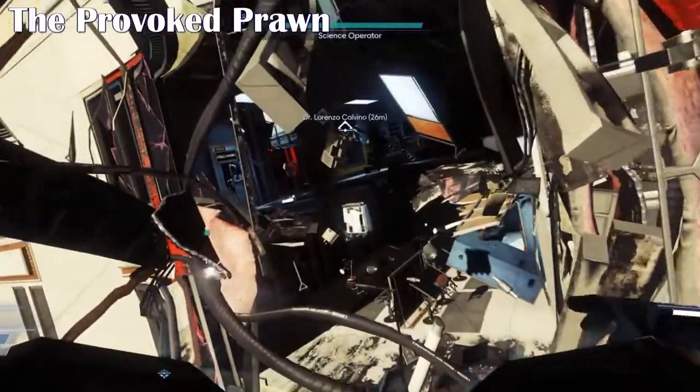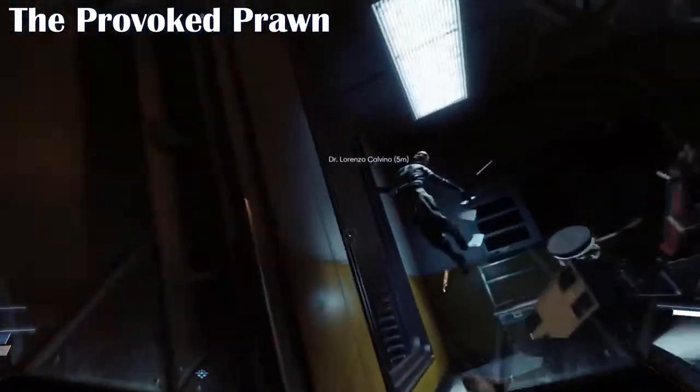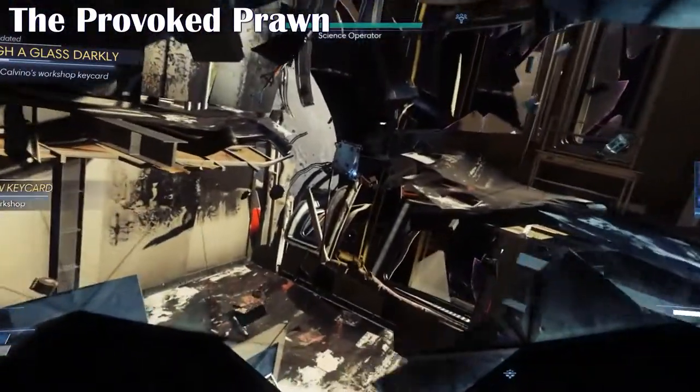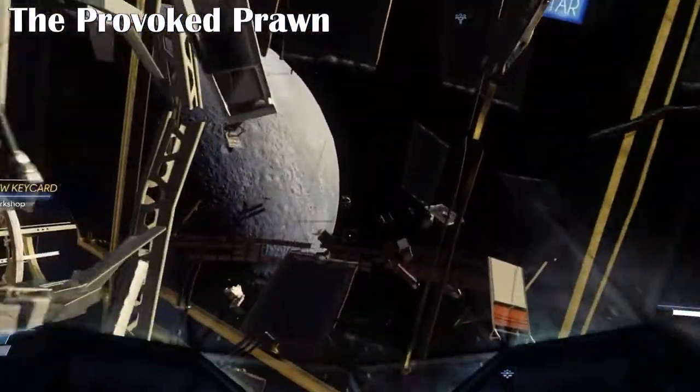There's a lot of stuff in there that's worth looting, and you will come back to this at some point in the future because there's a control panel that you can fix there. But you can see the key card just floating below or around Dr. Galvino — grab it, then go back inside and you can then access his workshop.